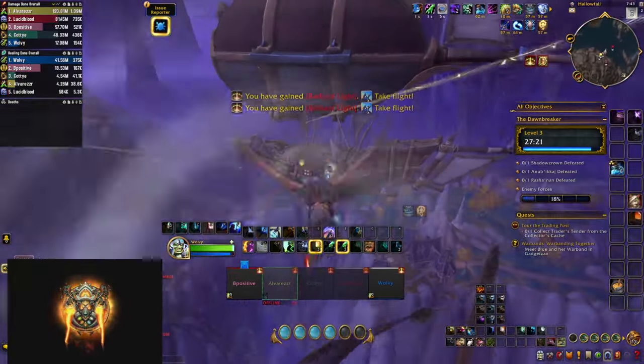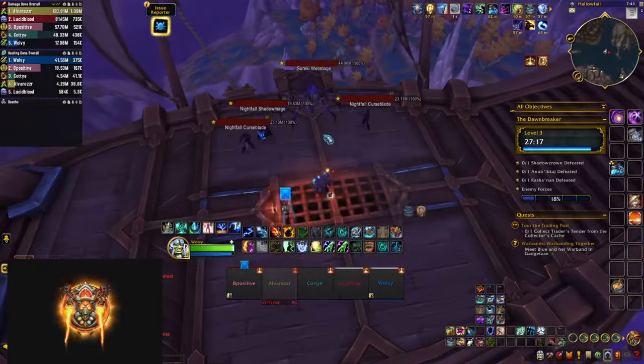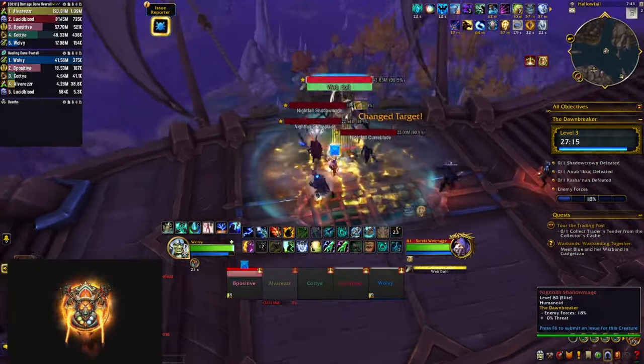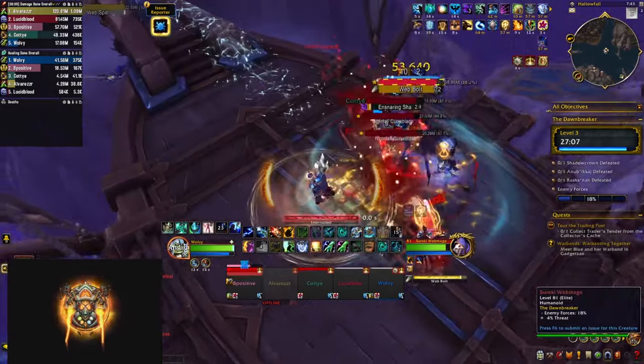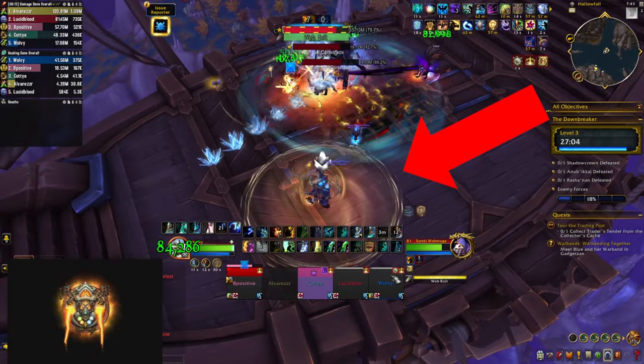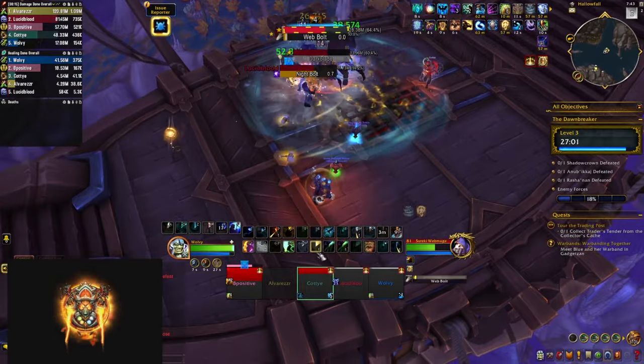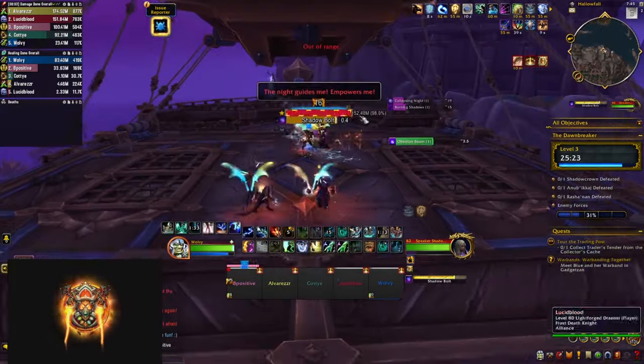Once you clear the deck you have to fly to two nearby ships and clear them as well. The new mob introduced here is a big spider — interrupt their web bolts. When they cast Bursting Cocoon a player gets marked with a big circle — run out to explode without hitting your teammates. Once you clear the two side ships you fly back to the main deck where the first boss awaits.